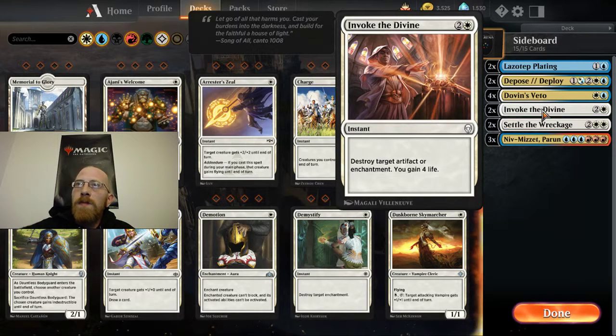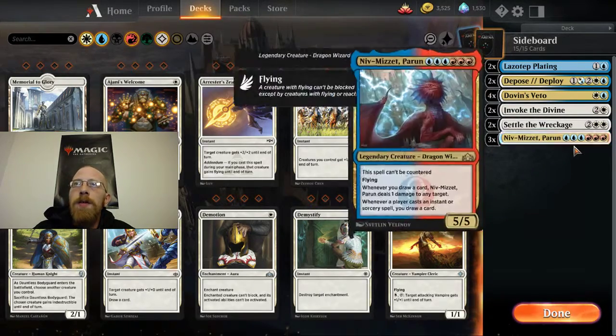2 copies of Invoke the Divine — against any problem artifacts or enchantments. The real reason I put this in the sideboard is I don't like Wilderness Reclamation. I don't like the Temur Reclamation decks — that Wilderness Reclamation is broken, and I like to get rid of it. There's another card that lets you scry one, but in this case we already have so much life gain that I just want to stick with the Invoke the Divine theme. I also have 2 copies of Sorcerous Spyglass and the 3 Niv-Mizzet we were looking at in the other deck.